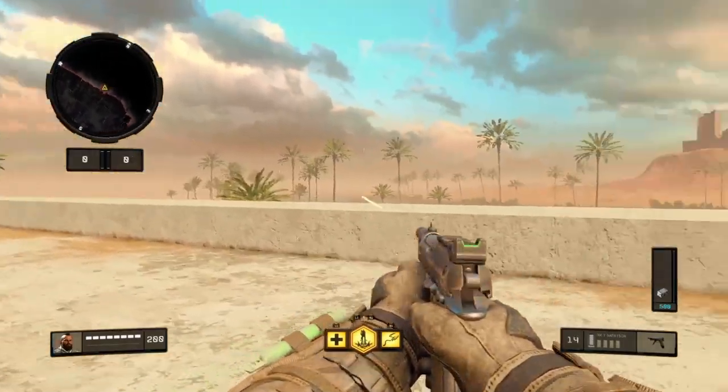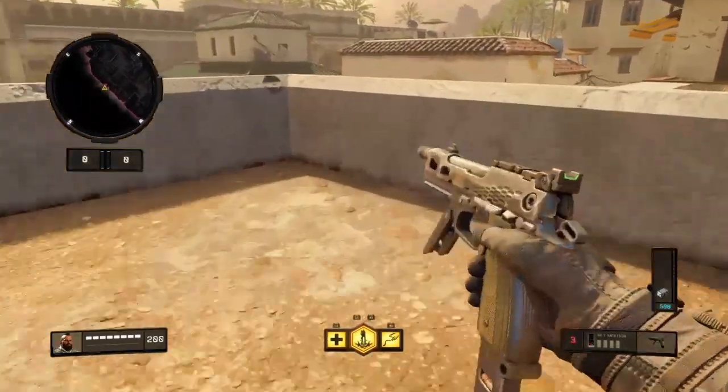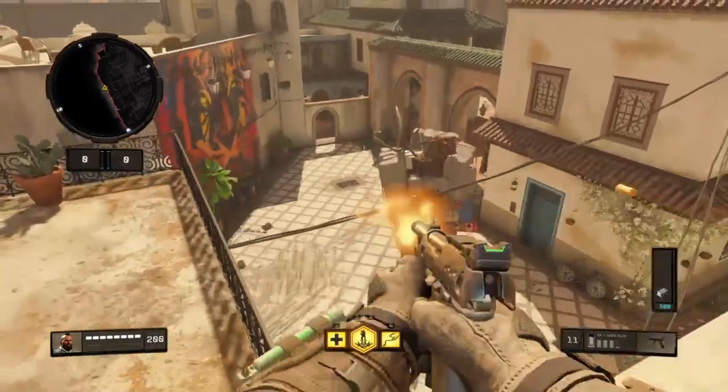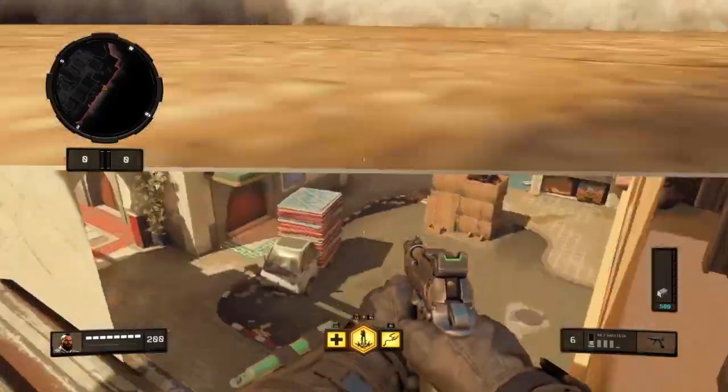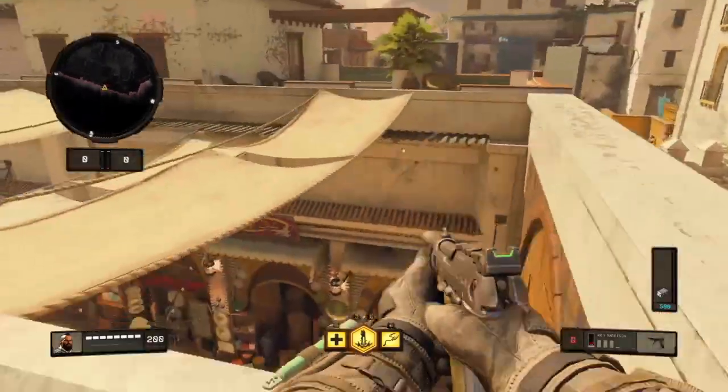Get to where I am, aim for that first out-of-map building, and then for the second one it's a bit tricky — you have to aim at the very tall building and aim at the very top so you can mantle.